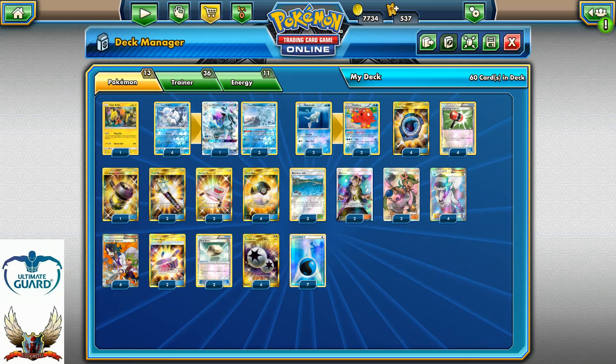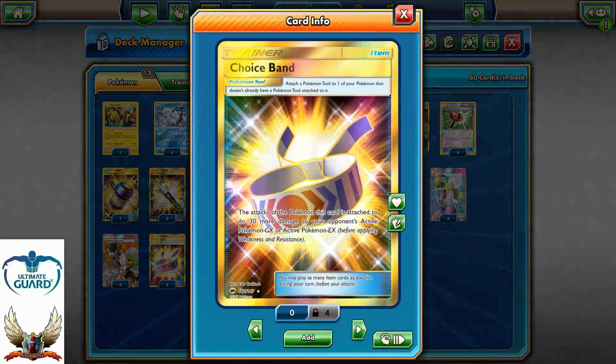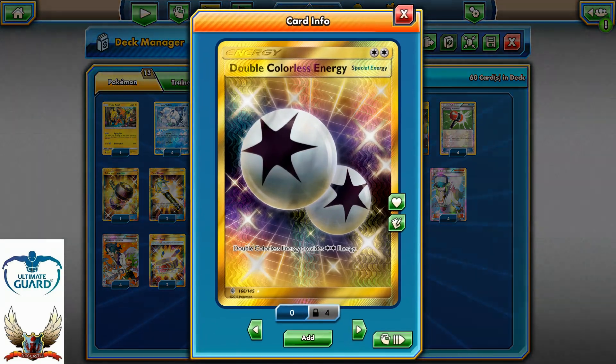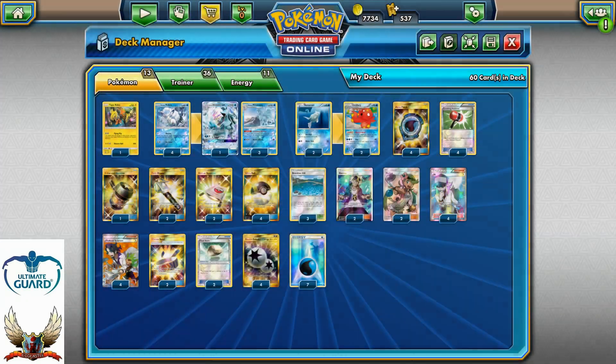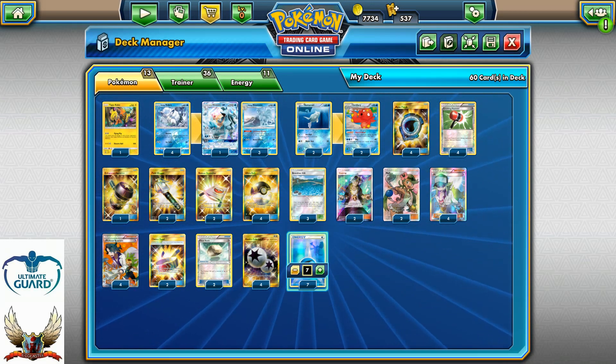Of course, four N and four Sycamore for draw support — more than enough, especially late game. I'm going with two Choice Bands and two Float Stones. Four DCE and seven regular basic Water energies round out the eleven energy slots.